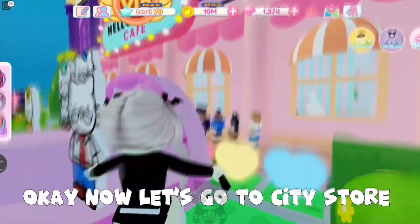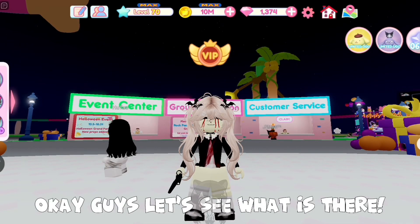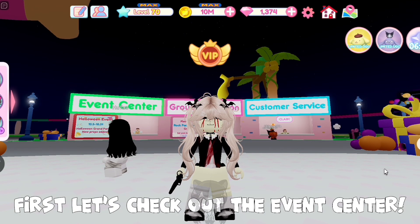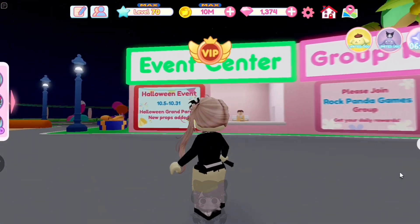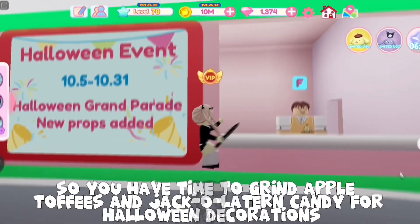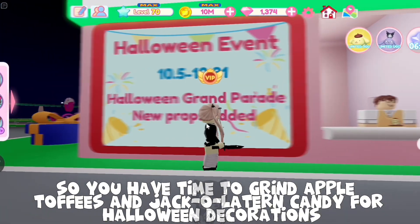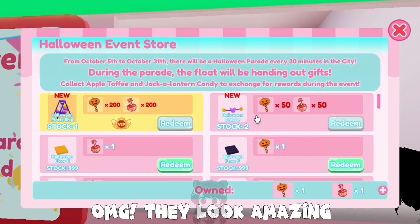Now let's go to the city store to see UGC items and accessories. Let's check out the event center. The Halloween event is until 31st October, so you have time to grind apple toffees and jack-o-lantern candy for Halloween decorations. You can grind when the grand parade starts. OMG, they look amazing!